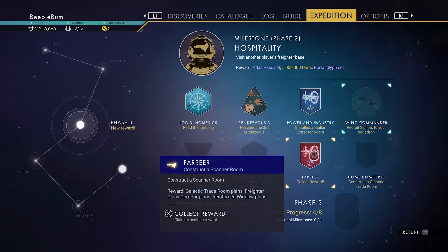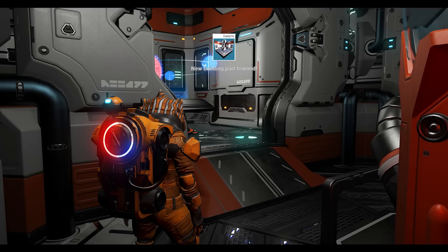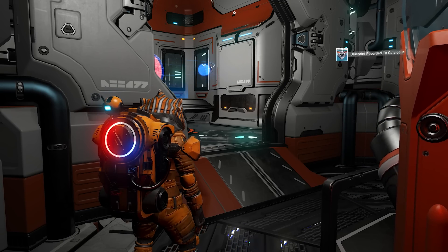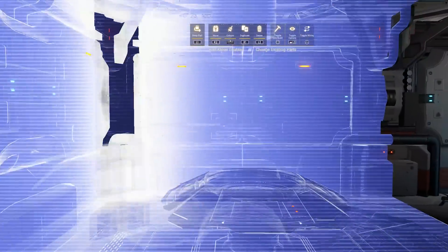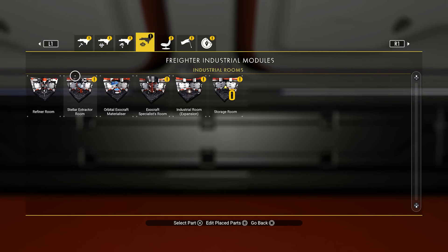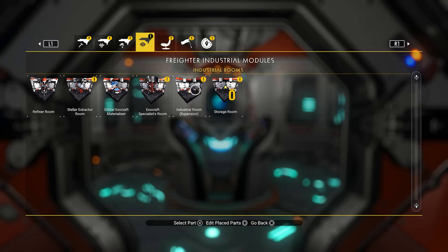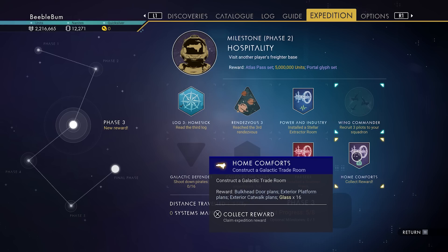That milestone gives us the galactic trade room blueprint. We can build this one since we already bought the chromatic metal and microprocessors, and we had enough silver. We're going to build the galactic trade terminal a bit closer, so we'll delete the storage room and replace it with the trade terminal, then rebuild the storage room behind it. Now we've built the galactic trade room — let's unlock this milestone for some more rewards.